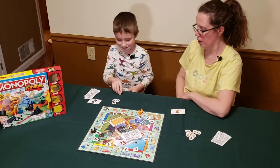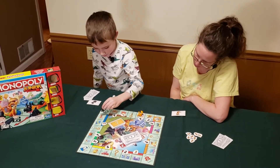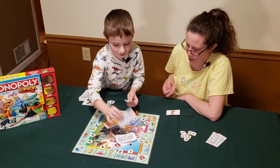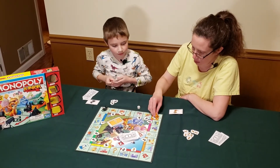Eli collects mom's payday. Mom rolls a four and collects two dollars from Go — payday it is! Maybe I'll get to buy the library. Mom rolls one, two, three, four, five and lands on a chance card.